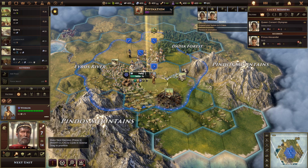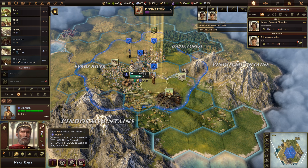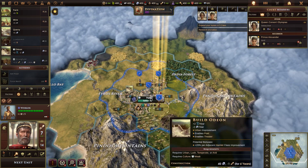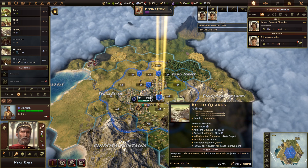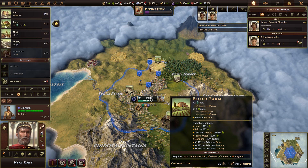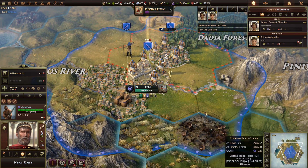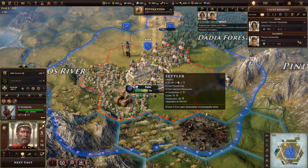Here is our worker. The settler settled this town and becomes a worker — that's how it goes. We're going to take that worker and build a farm, so now our worker is farming. We've got two warrior groups, which is good. Pela immediately starts building a settler — that's kind of automatic, the first thing you build here in Pela.